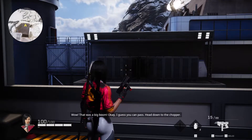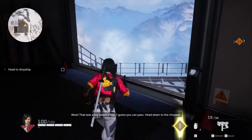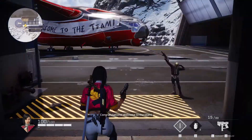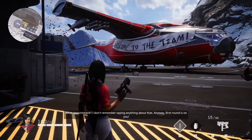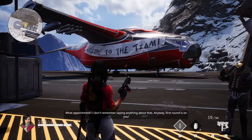Wow, that was a big move — boom, love that! I quite liked the end of the tutorial — it made me chuckle. Welcome to the team, with a banner across the plane and a confetti cannon. The guy fires a confetti cannon — what a guy!